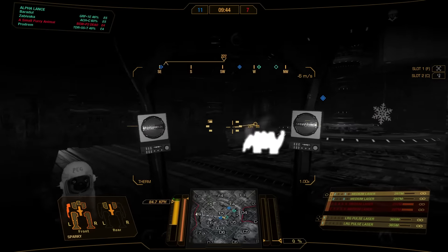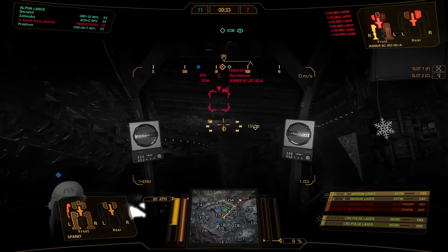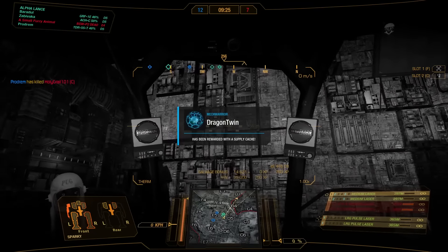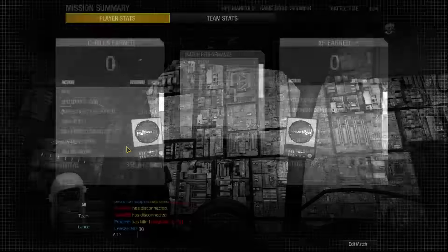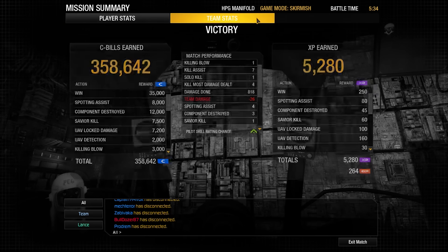Where is the last enemy? Either it's a light mech skirmishing around or it's a disconnect. Yeah, it's a light. He's on top — it's a Jenner. No weapons anymore. He's getting destroyed. My guys are taking care of him. Good job everybody, that was really nice. That was a good game. End screen: 818 damage, 26 team damage, one killing blow, seven assists, and three components destroyed. Playing aggressive was the right call here — we got some very important early kills and that won us the game basically. Let's go over to the next game.